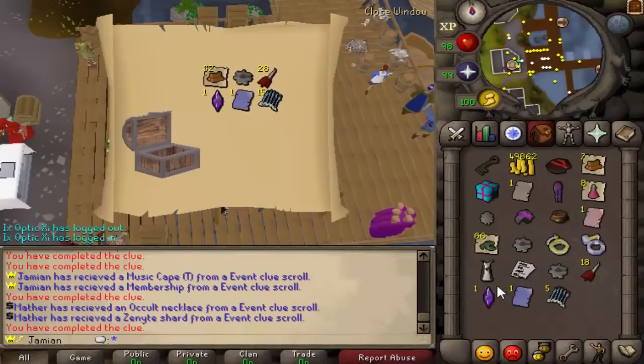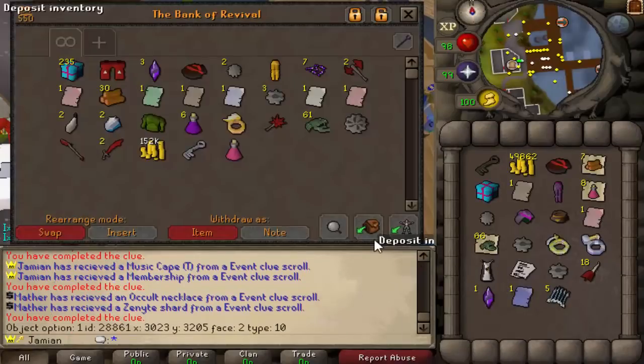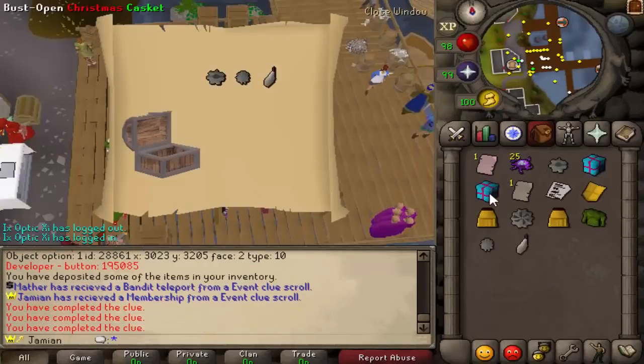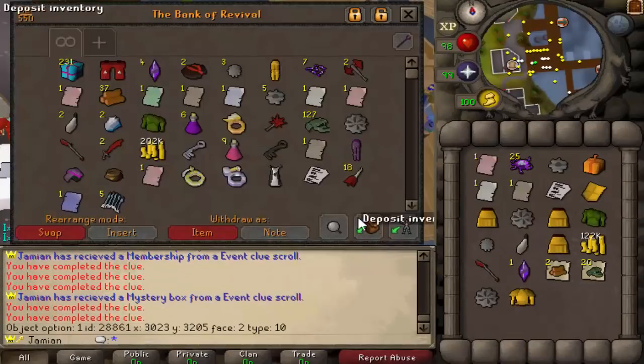That's good to get the music cape. Nice, and a membership — not bad. Music cape is just cosmetic, people are wondering about that. It's just cosmetic, but I've always been a massive fan of the way it looks. I think it looks good. And I figured since Olaf is the dude that you're kind of doing this quest with, it just made sense.